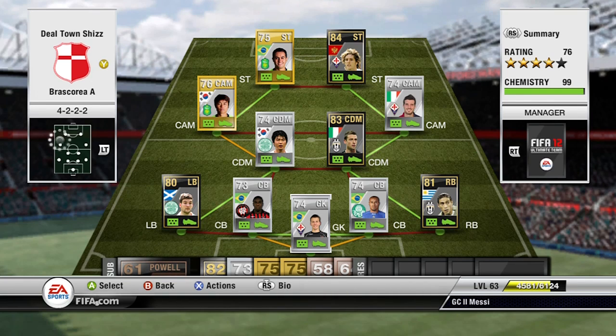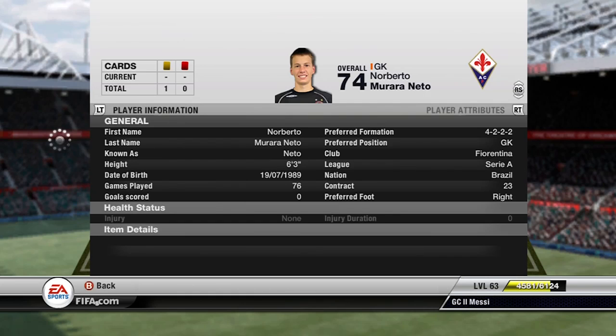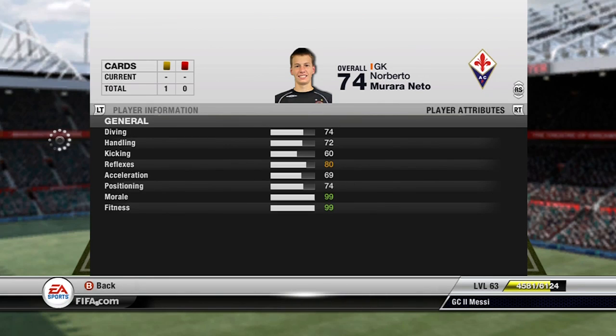In goal we have Neto. He's in most of my hybrids actually, because I usually have a Brazil link up at the back somewhere. He's such a good goalkeeper, I can't stress that enough. He costs 2.6k, 6'3", so great height for a keeper. His stats are all around 70 plus, so very nice — apart from his kicking which lacks, but in game you don't really notice that.